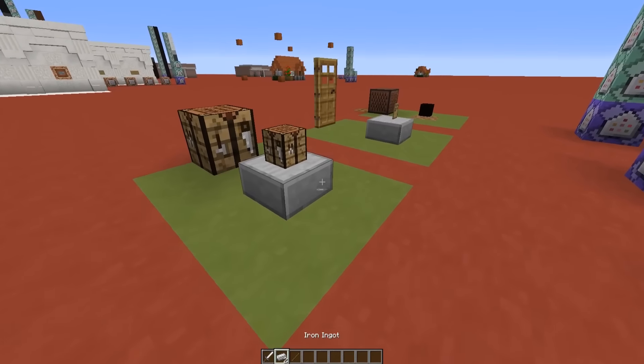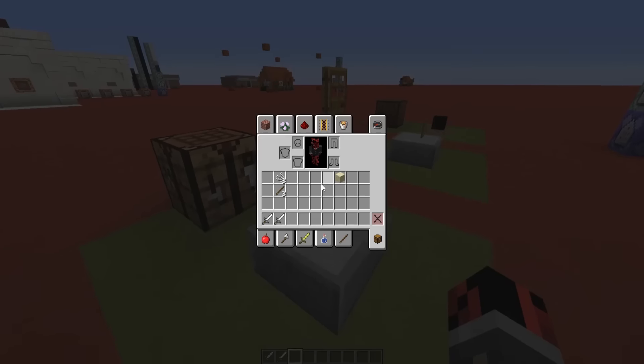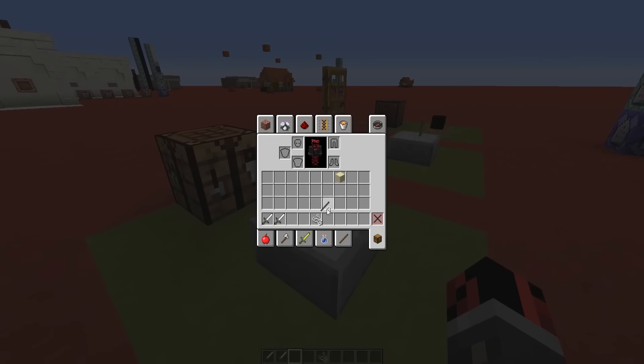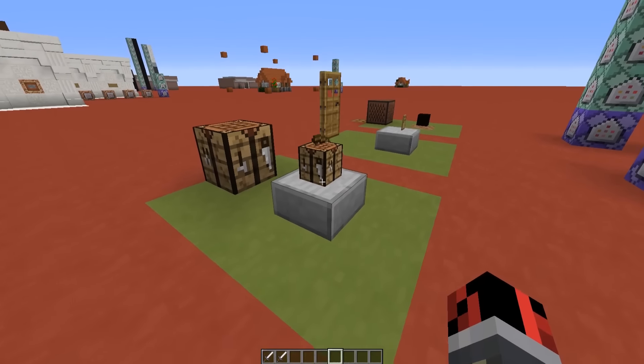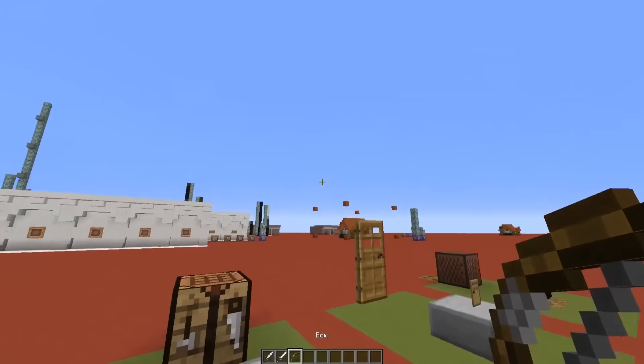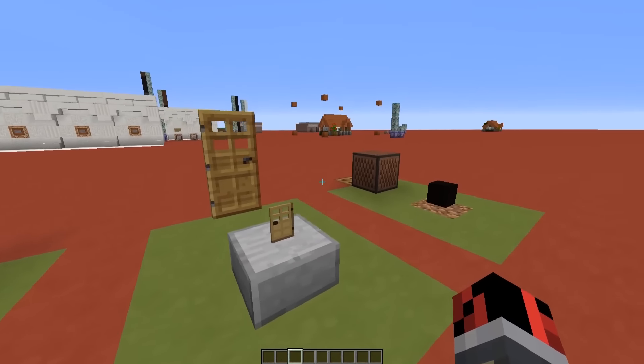If I drop two iron ingots and a stick here, you can see that nothing happens — these crafting recipes only work on this crafting table. I also made another example: a bow is made out of three sticks and three strings, so let's drop the strings and the sticks and boom, we have a bow. Alright, that was the crafting table, let's carry on with the next block.